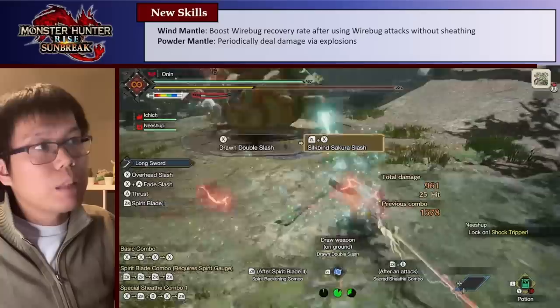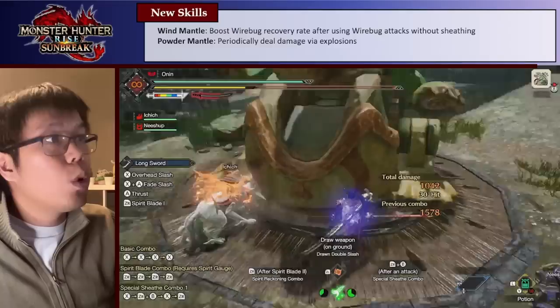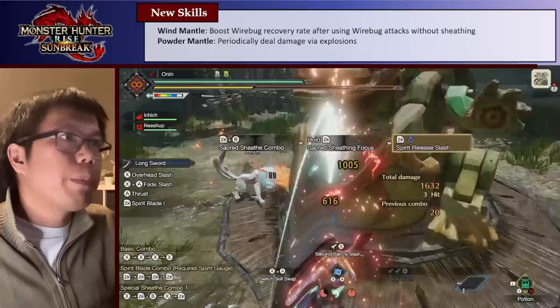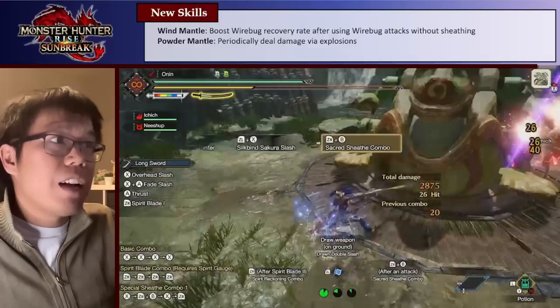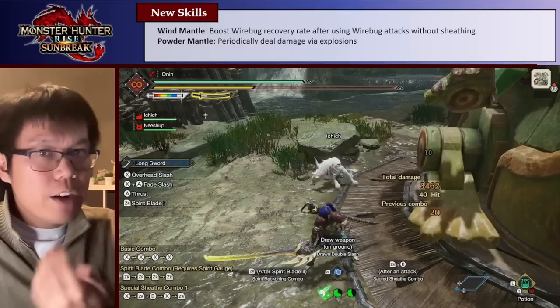I think there are two really good uses for this skill. One: if you're waking up a monster, after you wake it up you can spam Sakura Slashes. Using multiple Sakura Slashes gives you the full benefit of Wind Mantle — basically you get your wirebugs about five seconds faster. This helps decrease your cooldowns after a monster wakes up, which is nice, but not really something you want to seek out or build specifically for. It's just a nice bonus.